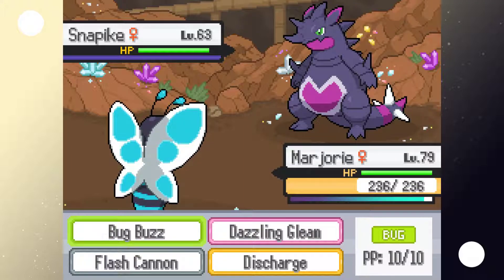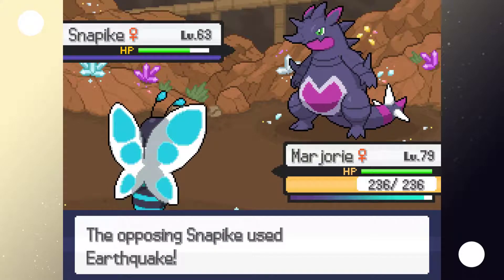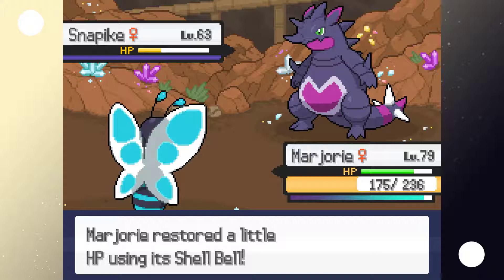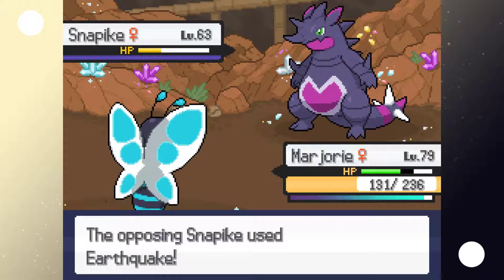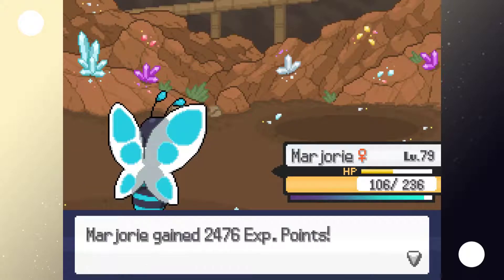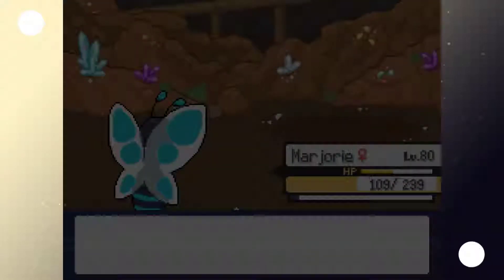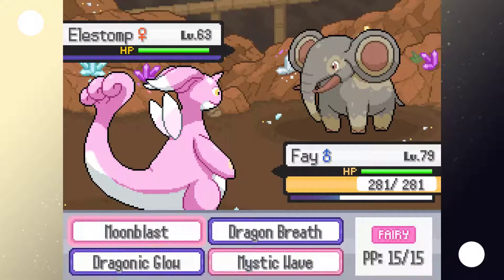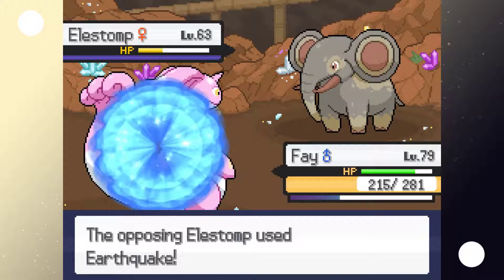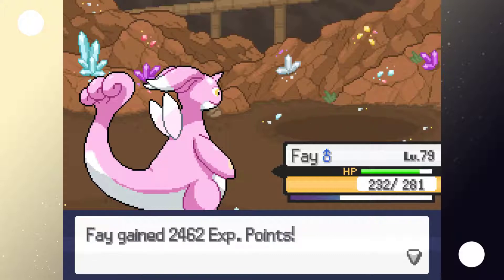The boss might Mega Evolve — does it turn part Dark-type when it does? Well, we're not going to find out apparently. It uses Earthquake — wait, no it can't. We'll just slowly take it down. Marjorie's going to level up too. It uses an Ellis Stomp — we don't really have anything good against that, so let's use Fae and just Moonblast it, because Moonblast works.